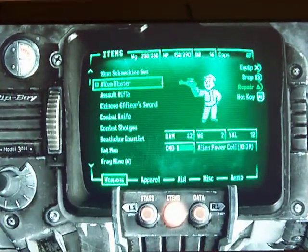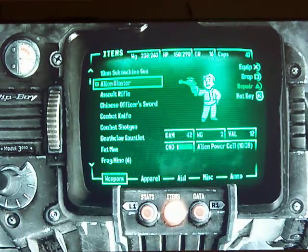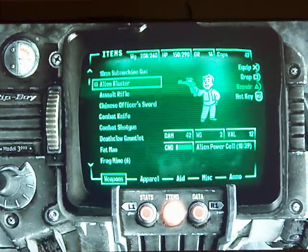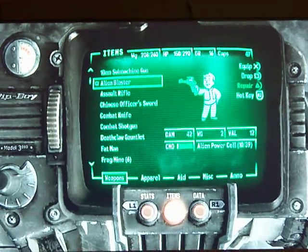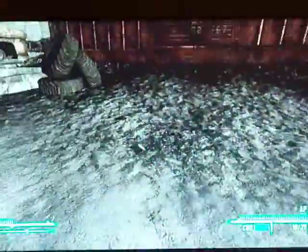The Laser Pistol and the Alien Blaster are probably the two most alike guns, so we want to show you which one's better. The Alien Blaster is 42 damage. Now I know that doesn't seem like a lot, but it incinerates everything it touches. So it doesn't really matter how much damage, because one shot can kill anything.